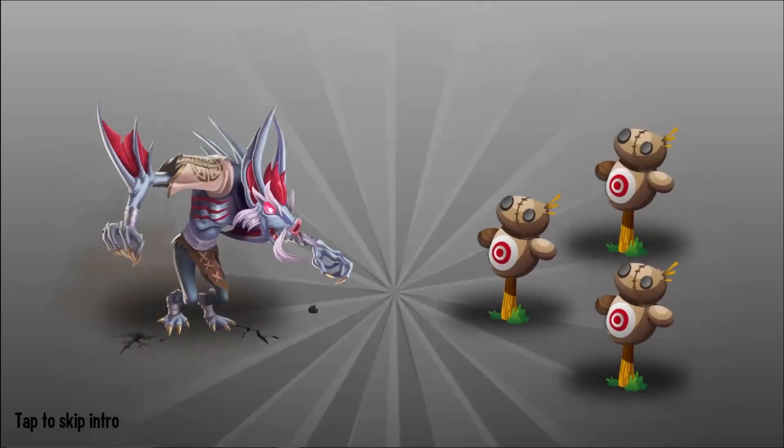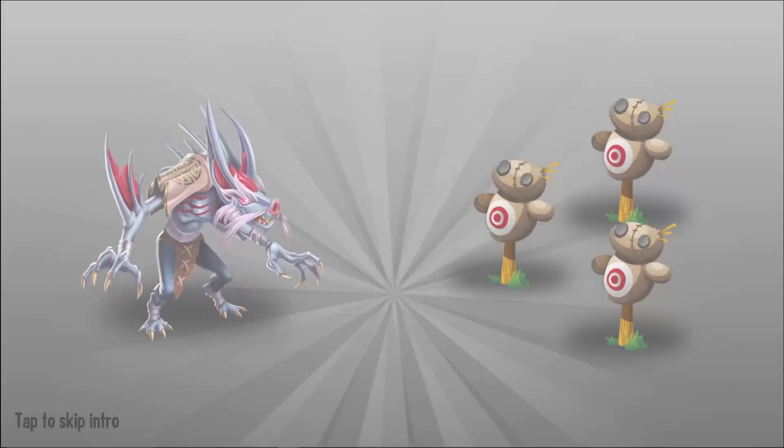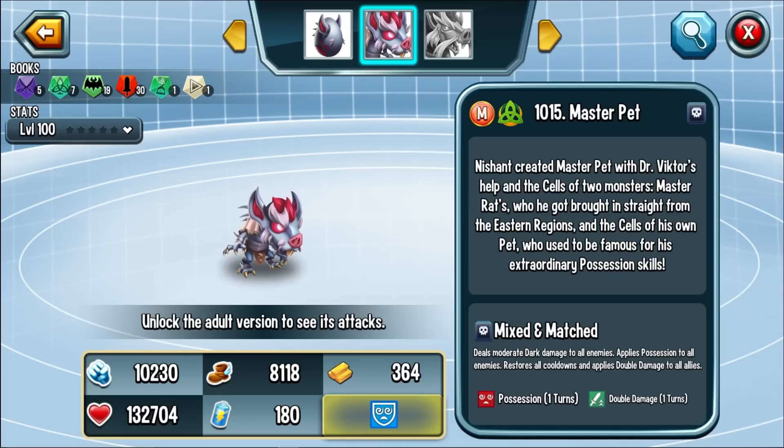That looks exactly how I would imagine — that's cool. Nishan created Master Pet with Dr. Victor's help using the cells of two monsters: Master Rats brought in straight from the eastern regions, and the cells of his own pet, who used to be famous for his extraordinary possession skills. Back when Nishan's pet was out and the metal was around denial, he was one of the better ones.